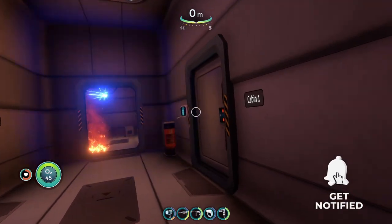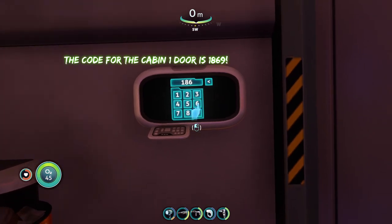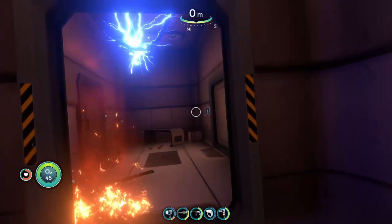Once you have the door code for cabin one, go to cabin one and put in that code, which is 1869. Now you're in cabin one — so the code for cabin one is 1869.